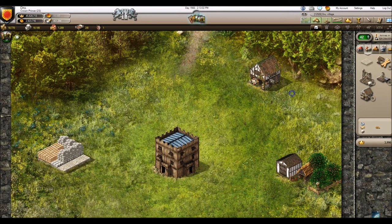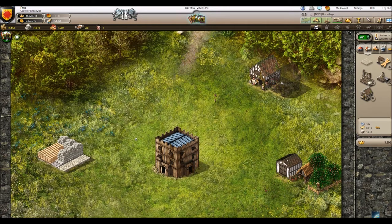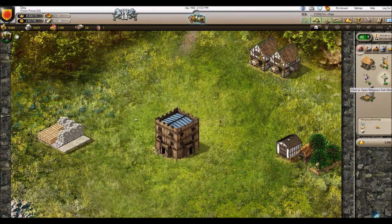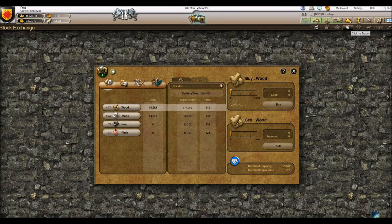Let me place down another one so you can see — you just click it on the right-hand side and then place it down. Markets don't really do anything structurally, so you want to try to build them away from your village hall. You don't want them obstructing your granary, your stockpile, or your village hall, or blocking statues and other honor goods that need proximity to something in order to get a bonus.